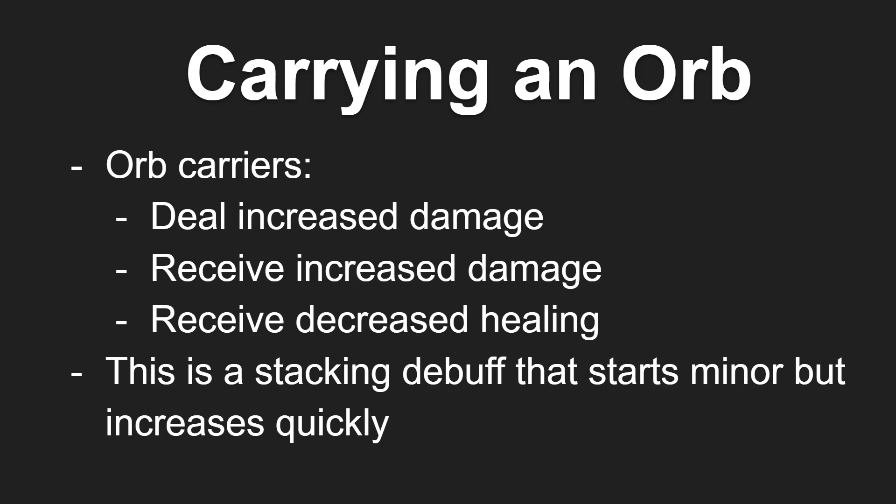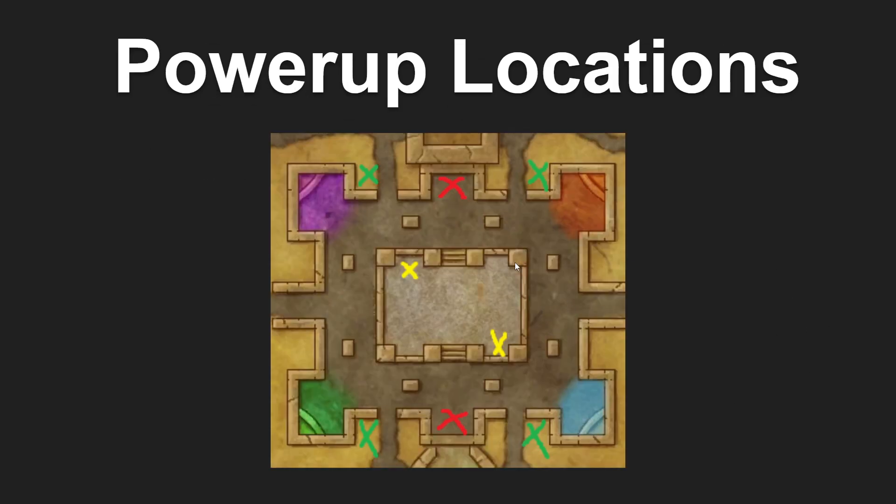Now let's talk about power-up locations. You have both Berserker buffs on the north and south side in the middle of the map, marked with a red X. Additionally, you have your Leaves, which restore both health and mana — these will be very important for your healers, and they're located next to every single orb, so there will be four leaves. The new power-ups added in Battleground Blitz mode are two shield buffs, marked with yellow Xs, on the south side near the blue orb and the north side near the purple orb. These are really good if you're an orb carrier, giving you a shield equivalent to about 50% of your health — highly recommend going for one of these shield buffs if you are an orb carrier.